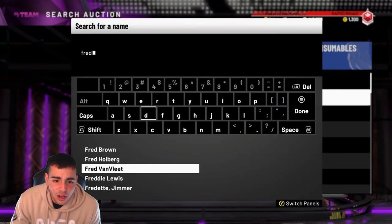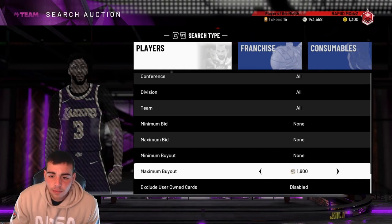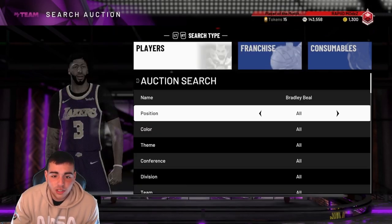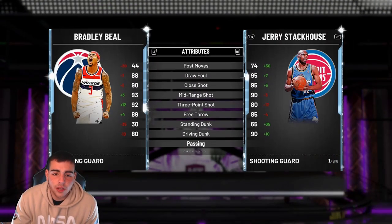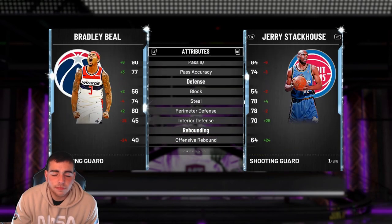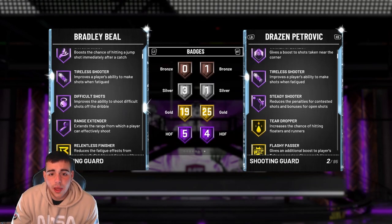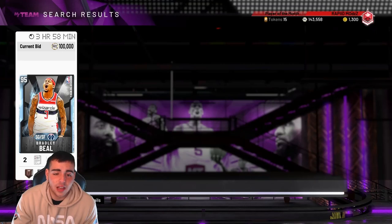Fred Van Fleet — we'll go over the stats quickly. Weird content as per usual, but he's cheap already. Bradley Beal, daddy — the new Diamond, just got posted. 92 three. Pretty solid card: steals pretty good, speed pretty good. He's a great shooter, no post moves, dunking solid. Let's compare him to Drazen — Drazen's better. It's a decent card, I guess I'll take it.